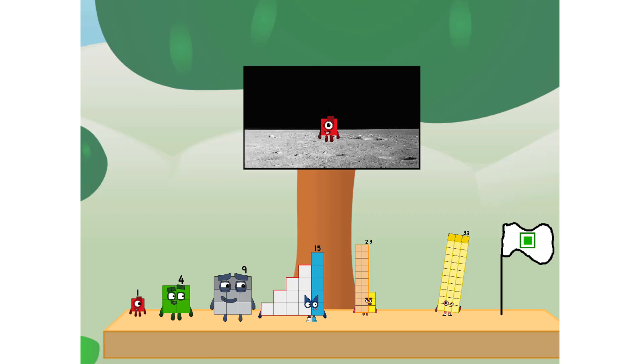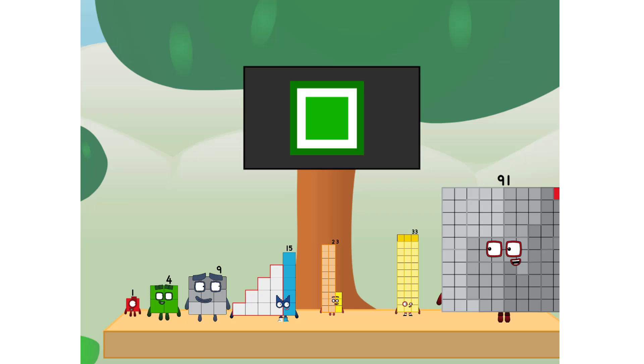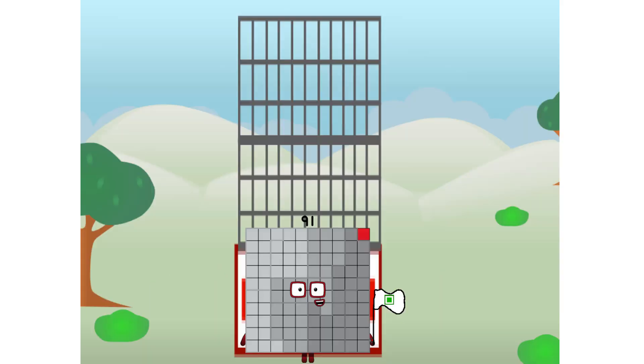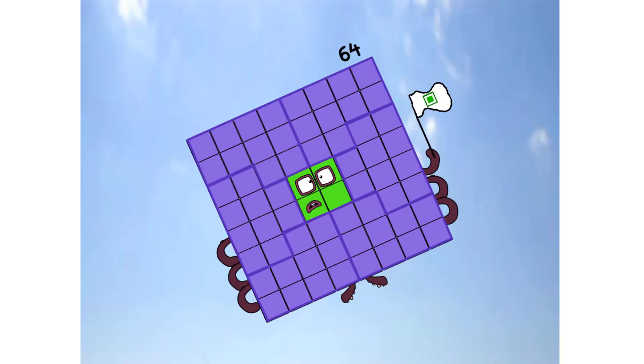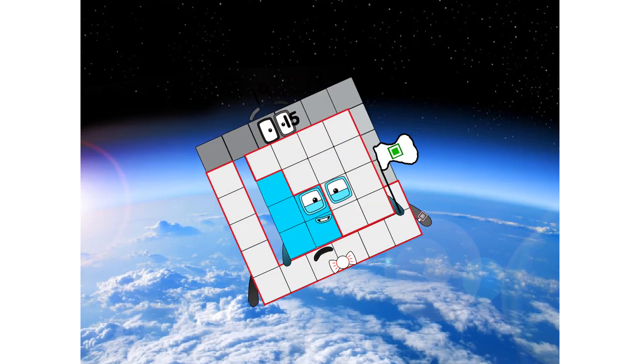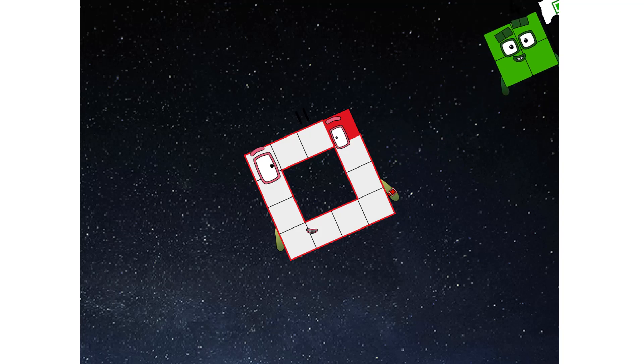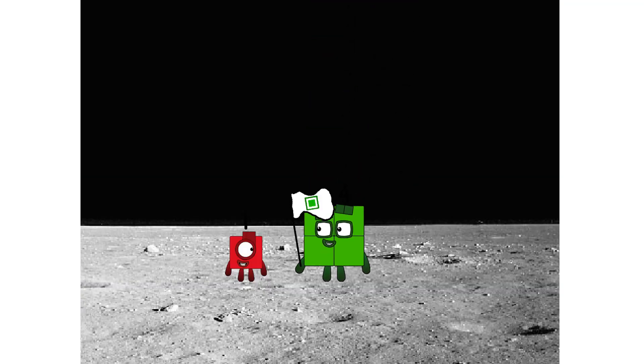We did it! The only thing left now is to plant the square club flag. Number land, we have a problem — I forgot the flag. Don't worry, little one, I'll take care of this. Ninety-one. And I promise — no rockets. Square power only. Achoo! Achoo! Achoo! Hello — looking for this?